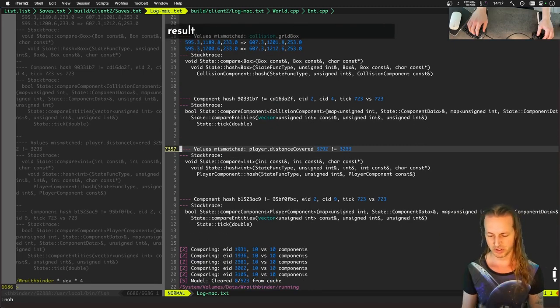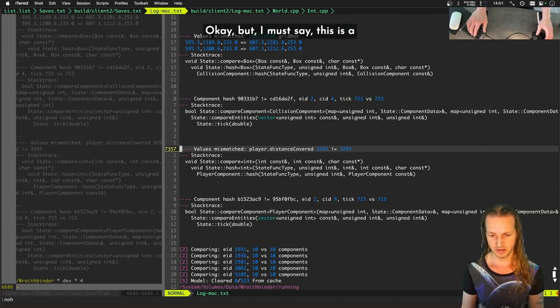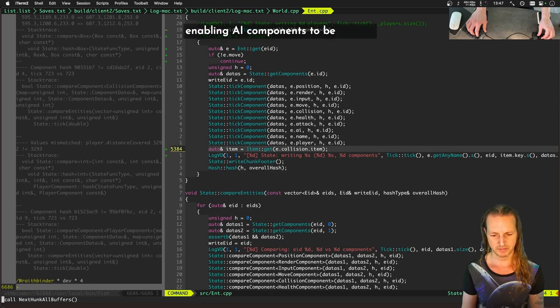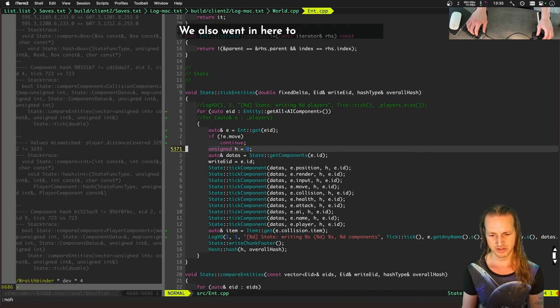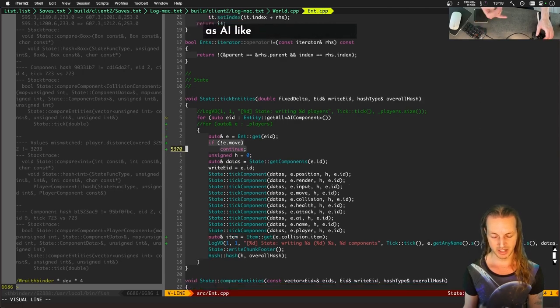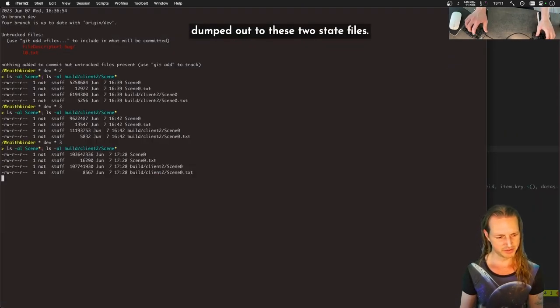Player distance covered is also a result of position being slightly different. This is a really big step in the right direction. Since I started the stream, we started off not even checking AI components. We went in and started enabling AI components to be hashed, and enabled saving state and hash data for all AI components that have a move component — that includes players as well as creeps and enemies.